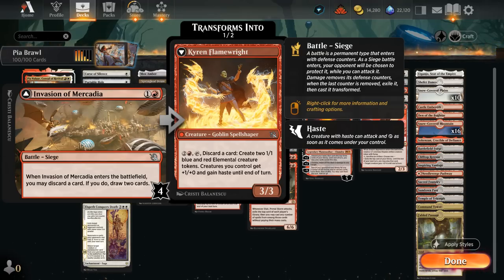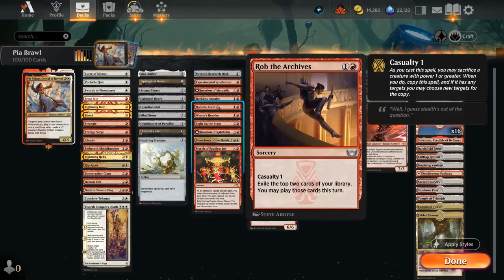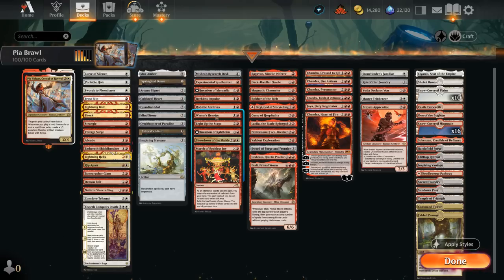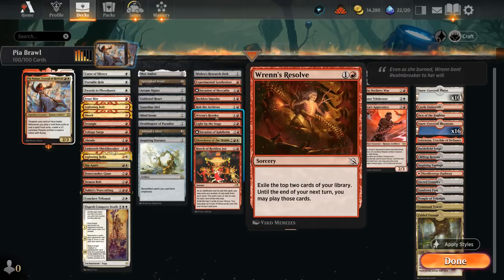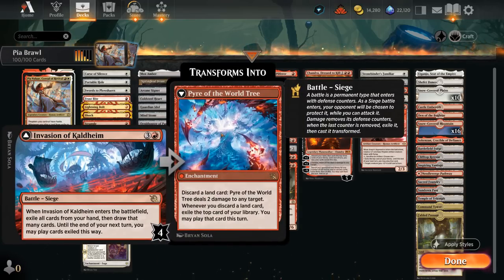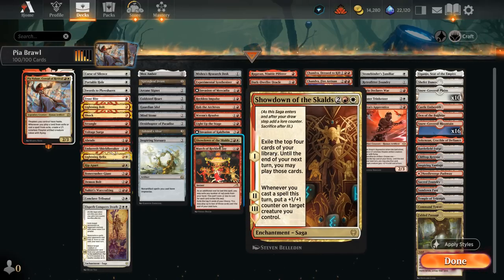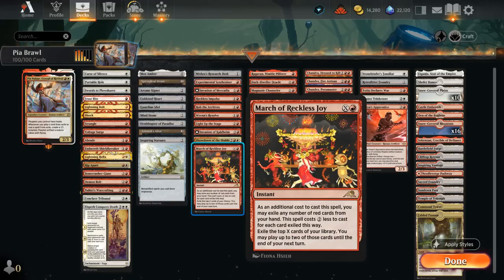Reckless Impulse exiles the top 2 cards we get to play until end of next turn. Rob the Archives has Casualty, so we can sacrifice a creature to copy it and potentially exile the top 4 cards, though we have to play those this very same turn. Light Up the Stage is similar to Reckless Impulse — can be cast for a single red if we enable Spectacle, otherwise costs 3. Invasion of Kaldheim is another battle that can transform and make a Thopter token, and also lets us play lands or cast spells from exile. Showdown of the Skalds can exile multiple cards we get to play over 2 turns, plus we get extra counters during chapters 2 and 3. March of Reckless Joy can also exile multiple cards at once with 2 turns to deploy.